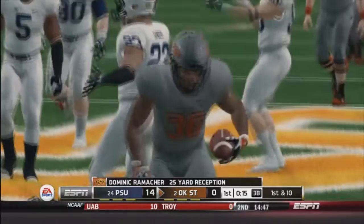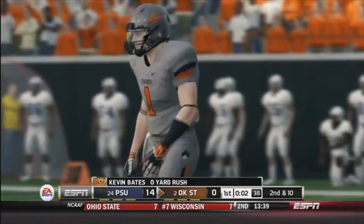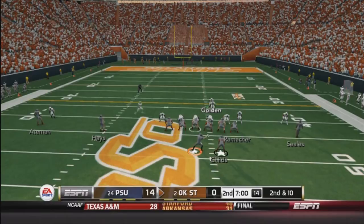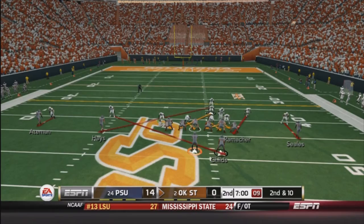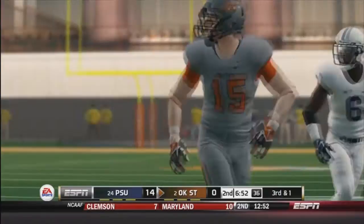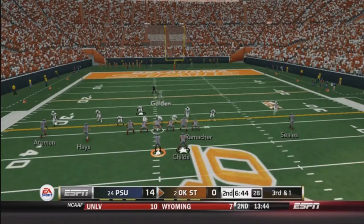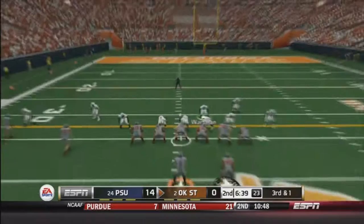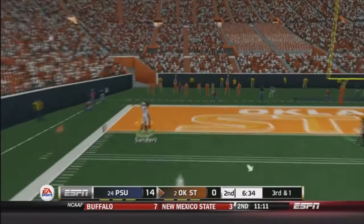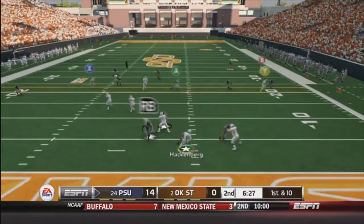Back on defense. I figured my safety would be able to cover the tight end, but he didn't — a nice big gain, 25-yard reception. My D-end shed the block and made the tackle on that read option; if not, he might have gotten a huge gain. Second and 10. Trying to confuse him, showing different coverages. I messed up — I thought that guy was covering him, but it was a safety way in the back of the defense. Easy pitch and catch for him, third and one. Huge tackle to keep him from getting the first down. I call a 3-3-5 and bring a little pressure, see if we can get a sack. He throws it deep one-on-one and my corner defends it perfectly, tips it. Force him to punt.